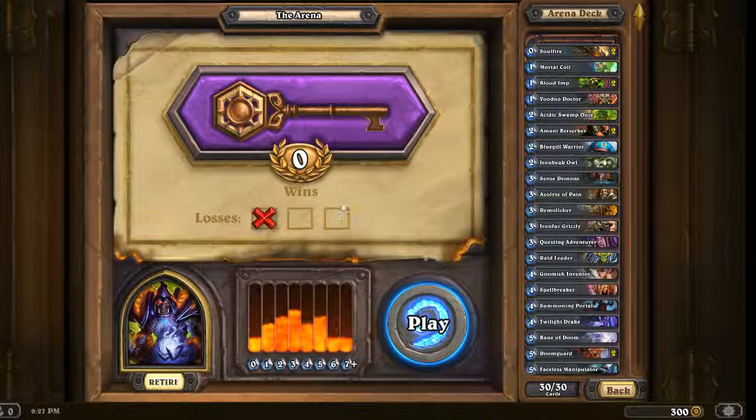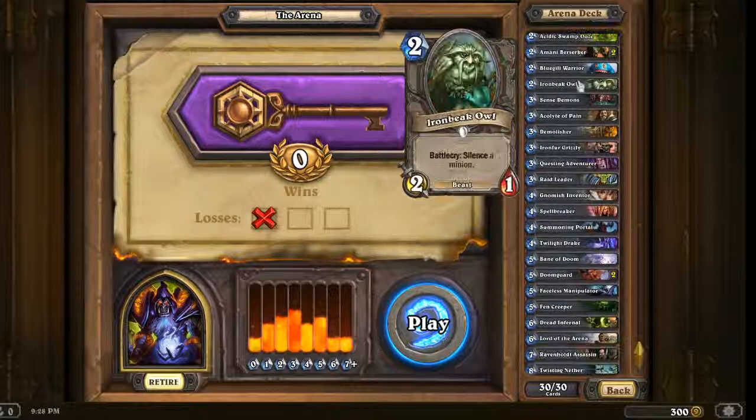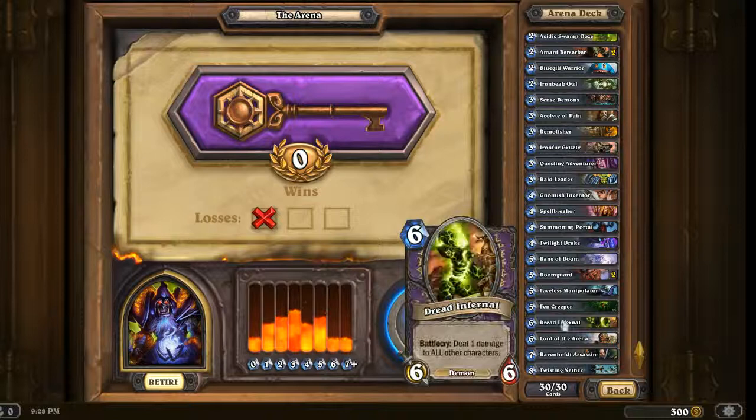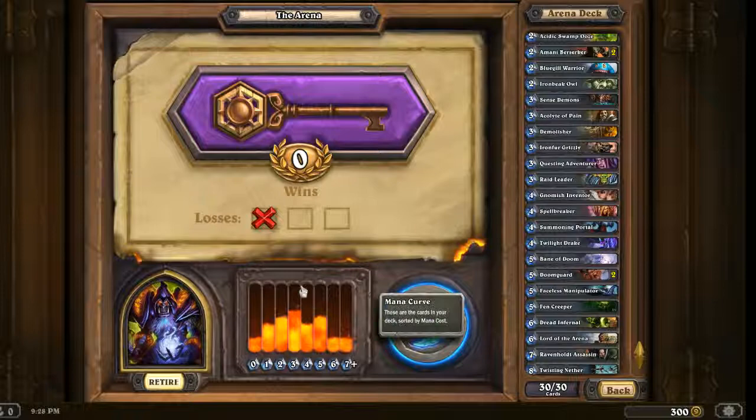Hey you guys, we're back. This is Reldan and you're watching part two of my Let's Learn Warlock Arena Drafting. If you saw the first draft, there should be a link in the description down below. Here's the deck we're going with. It has a pretty good mix of cards. For my super high-end cards, we've got a Twisting Nether, which can be relatively effective, a Faceless Manipulator, and a Bane of Doom. Hopefully those will come in handy this game.